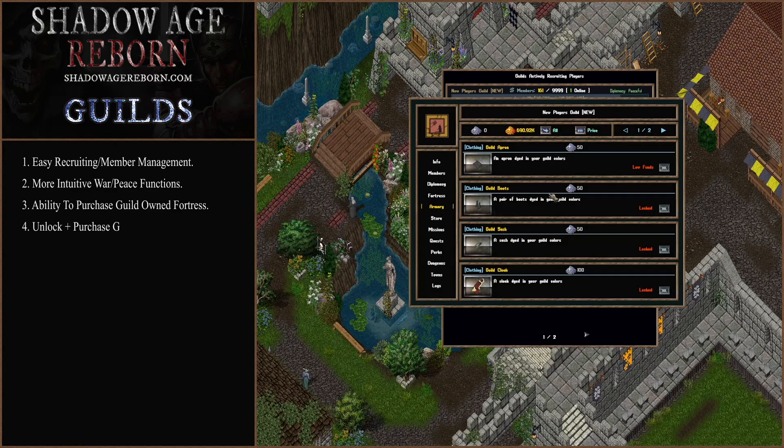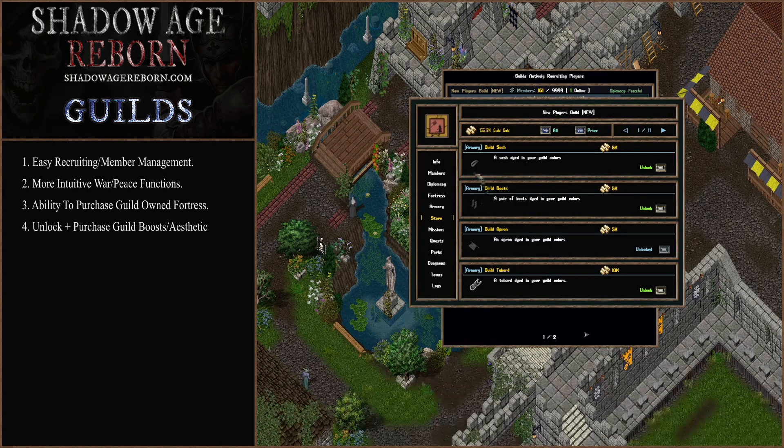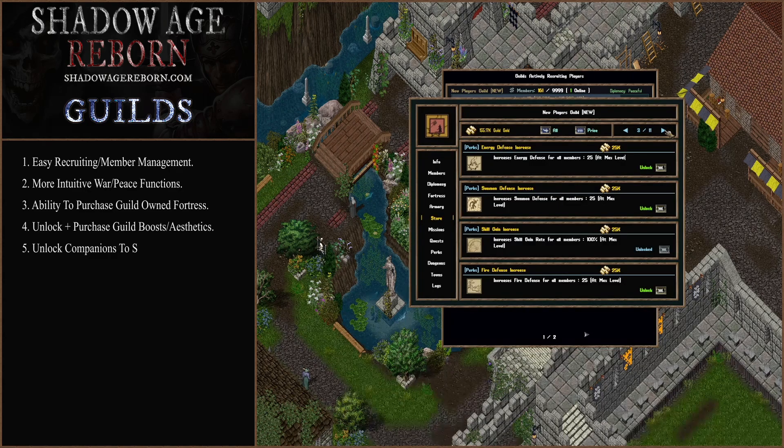The armory tab is where you'll be able to purchase things like guild clothing, guild warhorses, and all of that stuff — mostly war-related items. The guild store, on the other hand, is where you can unlock certain things. So you unlock items like the guild sash so that you can buy them from the armory. Same thing goes with all the perks — there are a whole bunch of perks you'll be able to unlock from there.